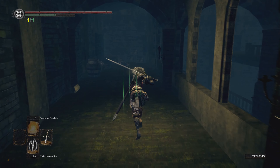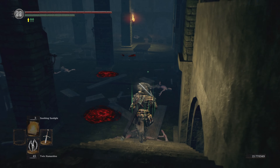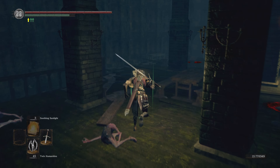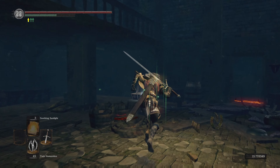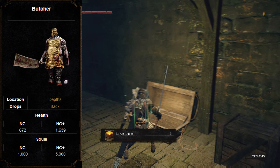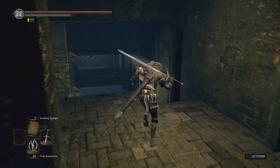Then we're going to turn back around and start going down the other staircases. There's going to be a bunch of hollows with broken straight swords right here, and I believe there's a dog. If you run under here there's going to be a dog and also a Man-Eater Butcher - they are guarding the Large Ember, which is used for upgrading. Running down into this water there's going to be a couple dogs.